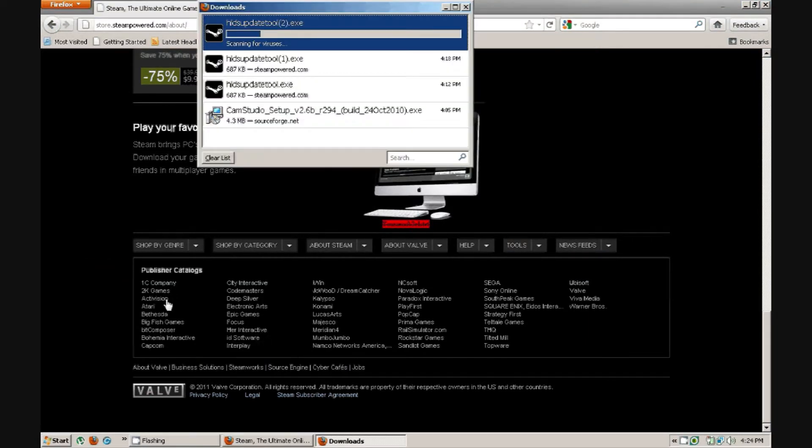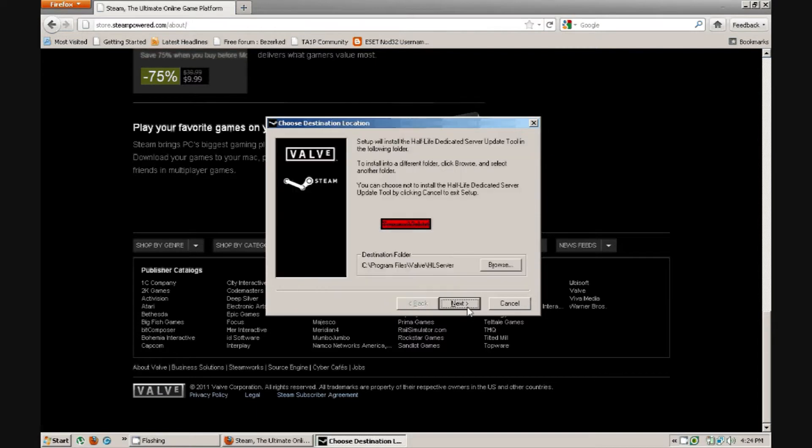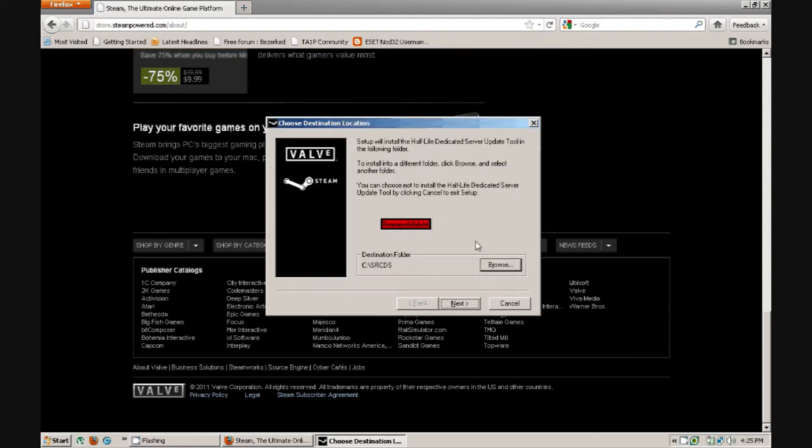I'm going to save it, then run it. Agree, Next. What you want to do now is whatever drive you want to put it in, just find your drive. If you don't know what drive you are, there's this one right here but there are others. The big one that looks like a steel brick — it's a hard drive, so click that. Then delete everything except for the C, and the backslash. Don't delete that. What you want to put in now is SRCDS. Once you're done with that, press OK and then Next.